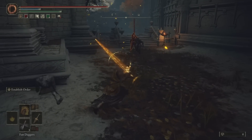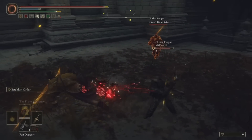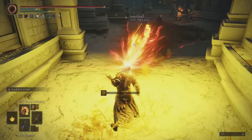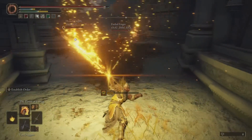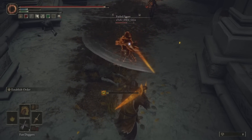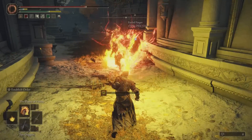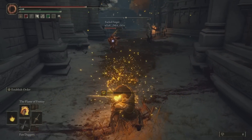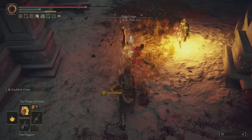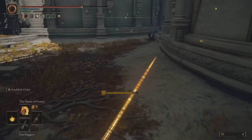That last bit of the fight was a really good showcase for everything this build does. First, you've got the Greatsword — nice hyper armor, decent damage, good Ash of War. We've got Flame of Frenzy, which is a fantastic roll catch, really good at punishing people who try to stay at mid range. Establish Order is awesome — really good close range and long range — so it takes care of both areas.